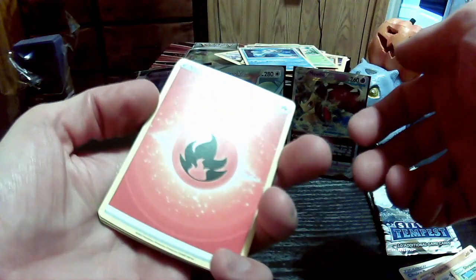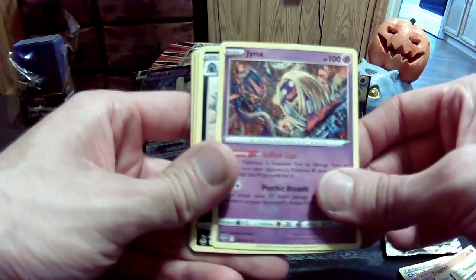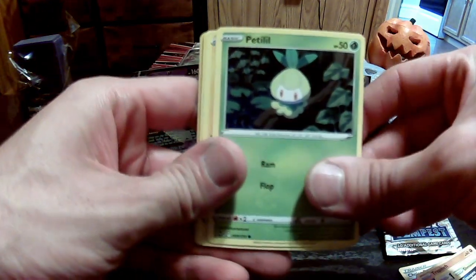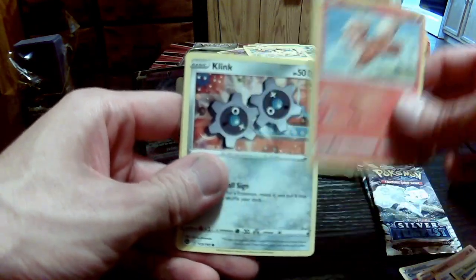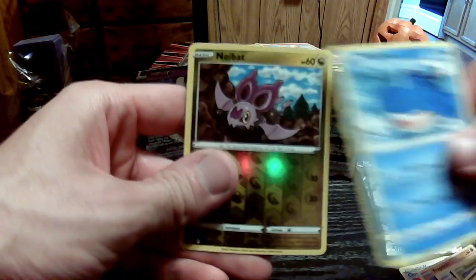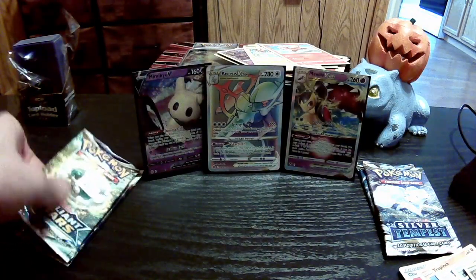Fire energy. Got Toxicroak. Jynx — don't think I have that one yet. Toxapex. Petalil. Another Pikachu, very nice. Growlithe — I think I have the reverse on that one. Got Klinklang. Got Wailmer. Got Noibat. And then the rare — we got some Amoonguss. Some Fungus Among Us.